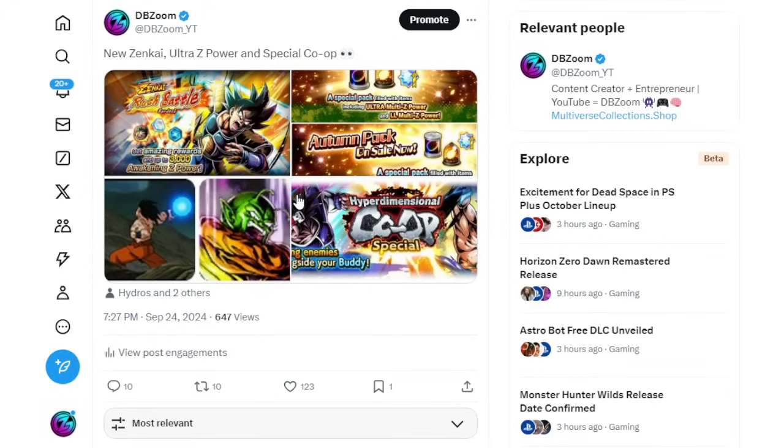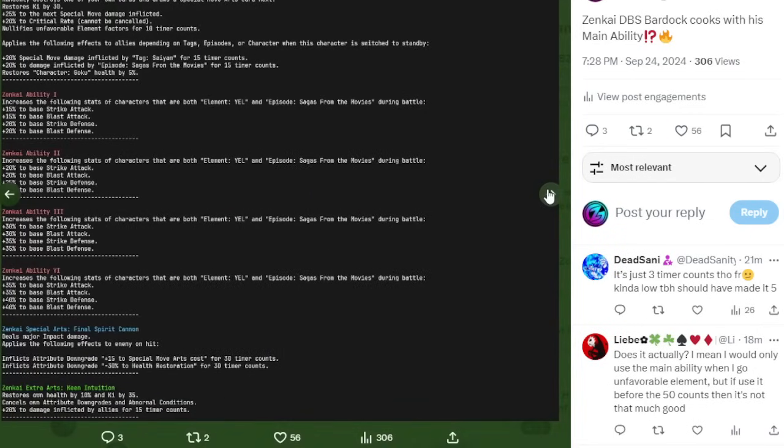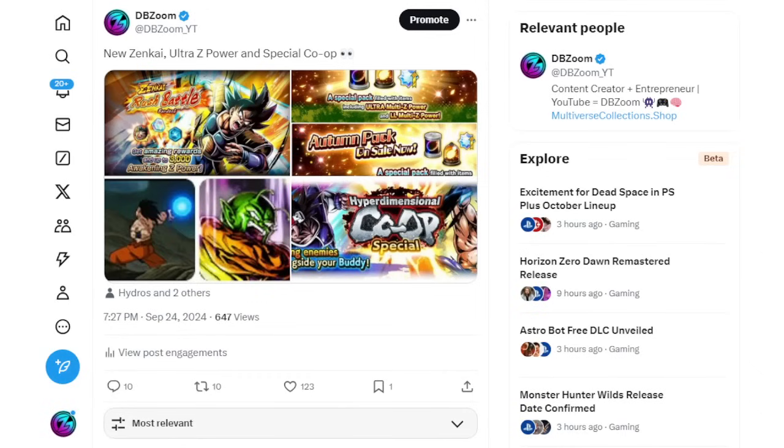His main ability is pretty good but he's mainly going to be a Zenkai bench buff for the brand new LF Movies Goku and the Fusion Super Saiyan Blue Gogeta. Gogeta buffs Sagas From the Movies — his main ability is only Saiyans tag which is a bit weird since he's a defensive type, but yeah it's Sagas and Yellow. So basically the yellow anniversary Super Saiyan Blue Gogeta will be the main beneficiary.